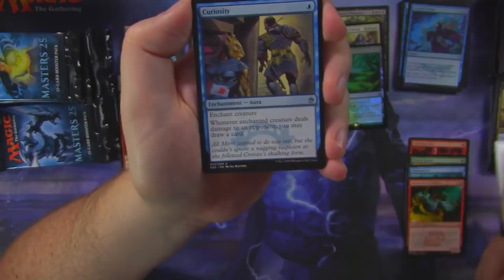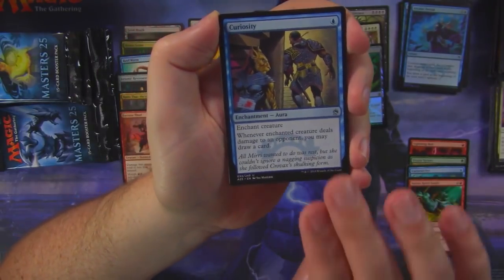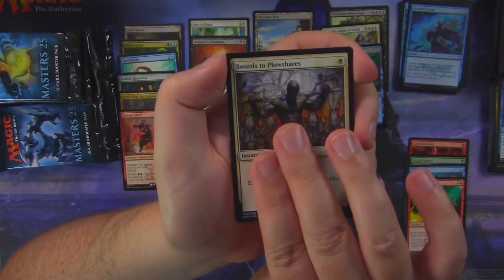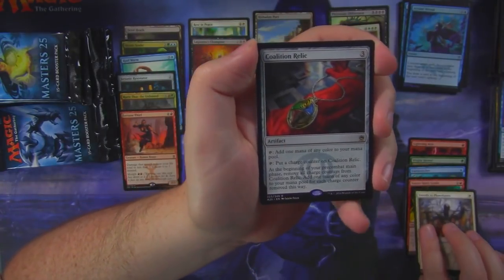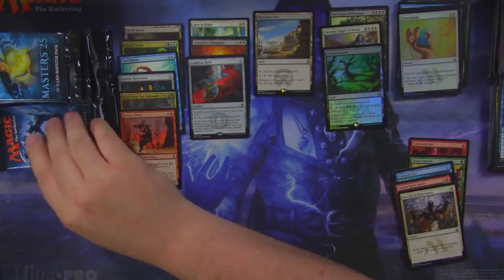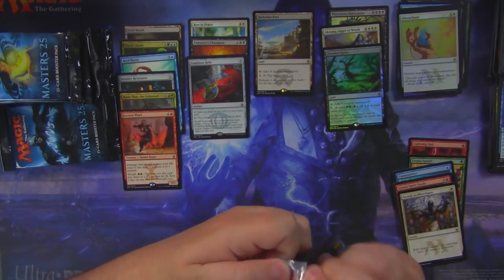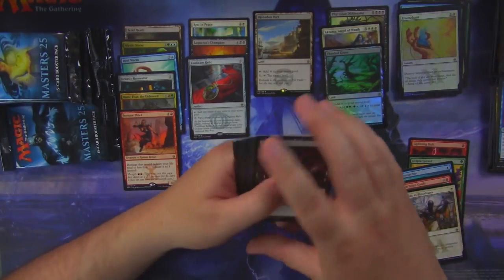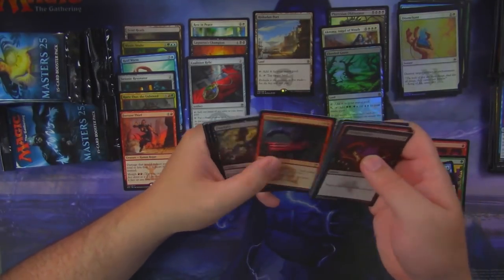Core Firewalker, Curiosity, Swords to Plowshares, and a Coalition Relic — not a bad little rare as well. And a foil Disenchant. I think the foil Coalition Relic is worth quite a bit, but I don't think the regular Coalition Relic is worth quite as much.